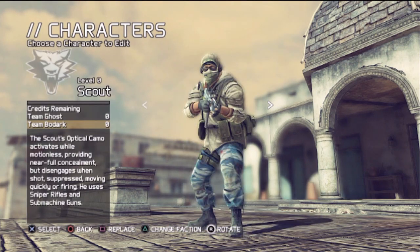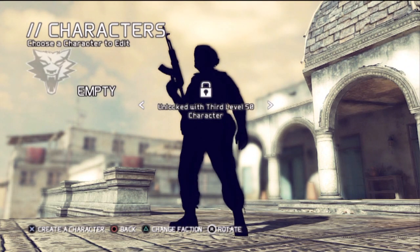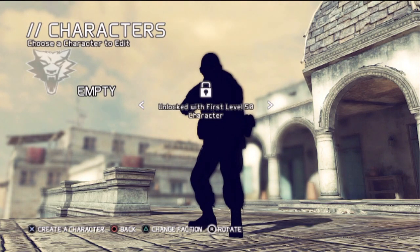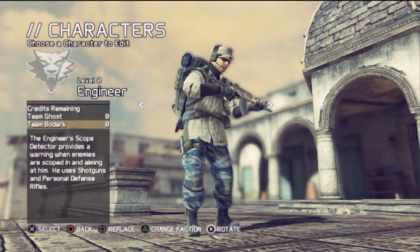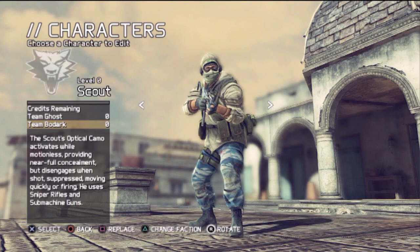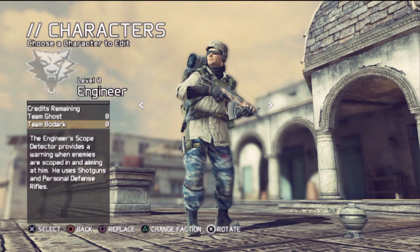There's three different classes — I'm going to give you the low down. There's a Rifleman, Engineer, and Scout. And then there's three other guys which look pretty cool but you don't unlock them until you get level 50, second level 50, blah blah blah. Each one of these classes has different types of guns. This guy — if you sit still for about five or ten seconds — he turns camo, he turns invisible.